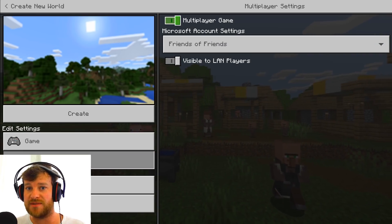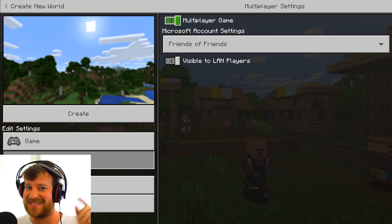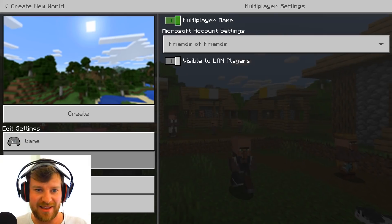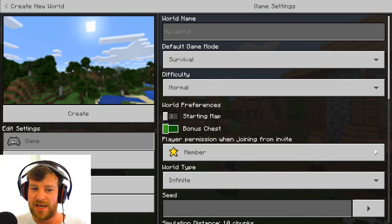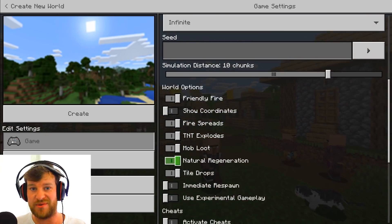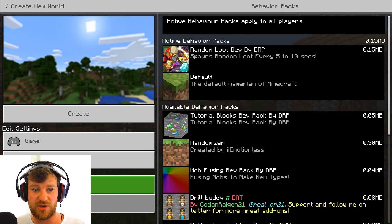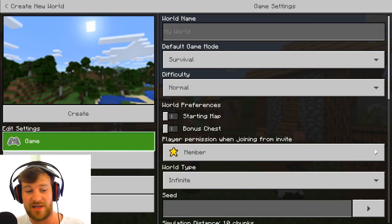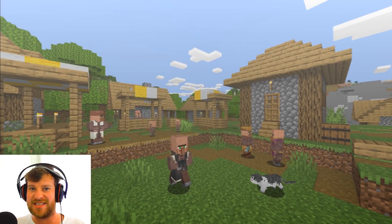I don't know if this is perfect or works properly on multiplayer — it should do, but I can't test it because a lot of people are at work and school. The good thing about this is it doesn't use any experimental features or anything else. As you can see, I'm just starting a survival world on infinite. Make sure you've got these packs and like I say the download links will be in the description. Let's just hit create and see this in action.